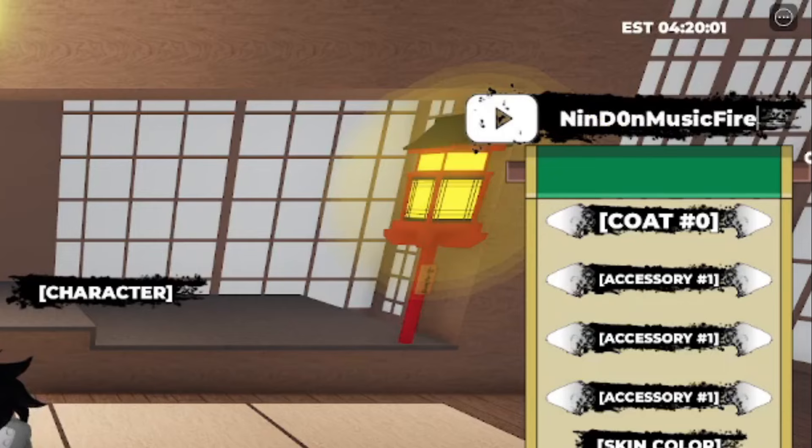Next code is Nindan0nMusicFire. After 'nindan' we have a zero — not the letter O — then N, followed by 'MusicFire'. Uppercase M, lowercase 'usic', uppercase F, lowercase 'ire'. Go ahead and redeem that one.